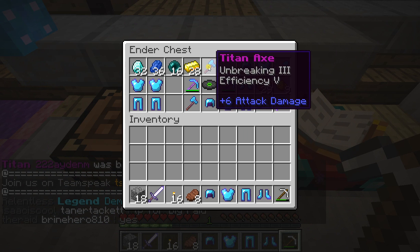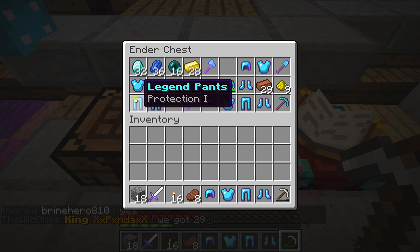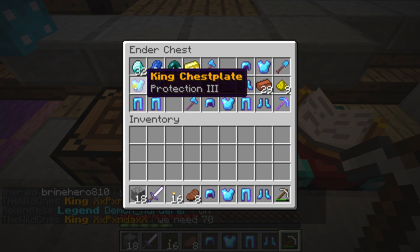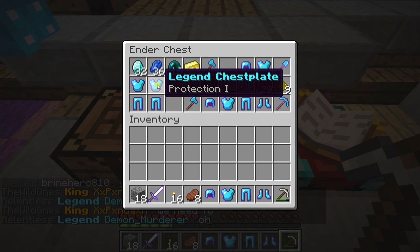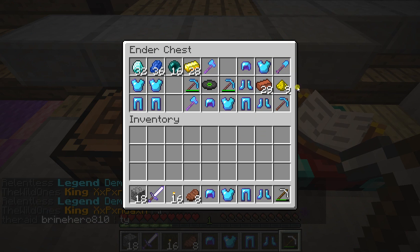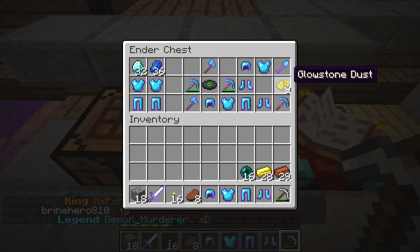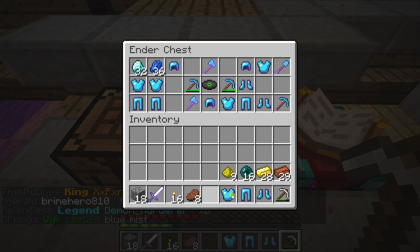We don't need that starter sword in there. Tight max. Legend chestplate, King chestplate, Legend pants, and Lord pants. I need my gold and stuff out. Ender pearls — don't need those. And let's throw the armor in here.